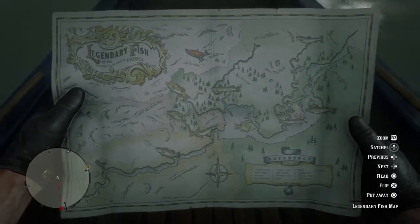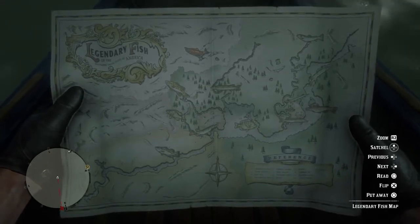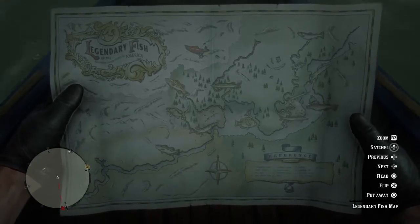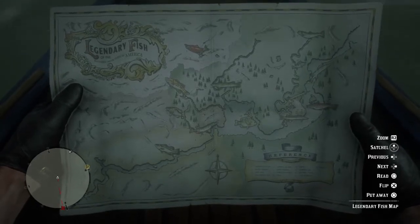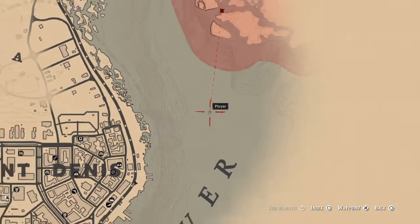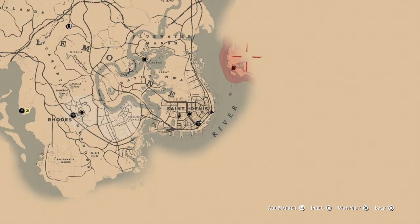You'll see furthest over to the right, halfway down, there's the catfish marked. I think I've been missing these white dots which show you the exact location. I couldn't quite believe it was in the red zone, but this island — I had to look it up, I cheated a bit — is a prison island. It's covered in red on the map, which is why I was steering clear. But we're gonna have to sneak in. The fishing map is pretty accurate — I just didn't know why it was colored red.